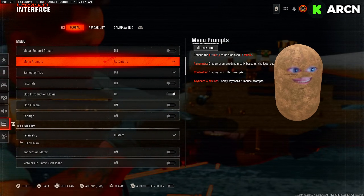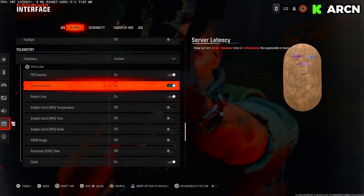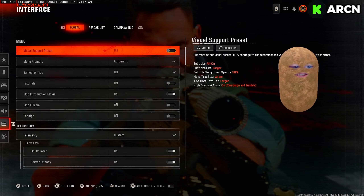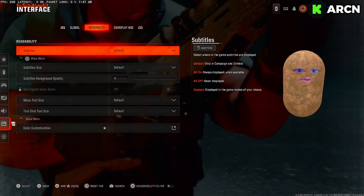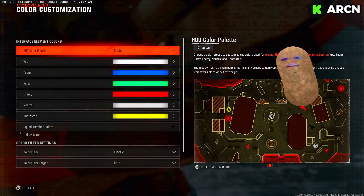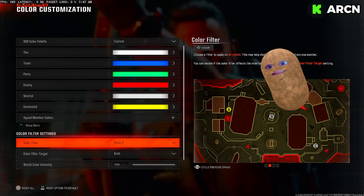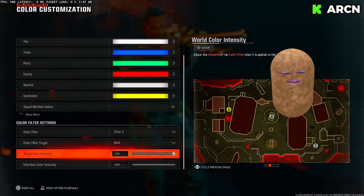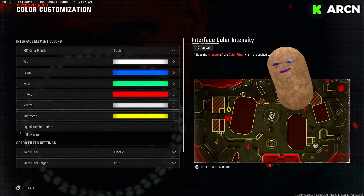Now interface — very important things in here, everybody lock in. Make sure you have 'skip introduction' on. Check your telemetry display at the top of the screen. Go to readability, and the most important thing there is color customization — go to color filter, put it on 'both,' then turn the color intensity up to 100. The game will look way, way better after that.